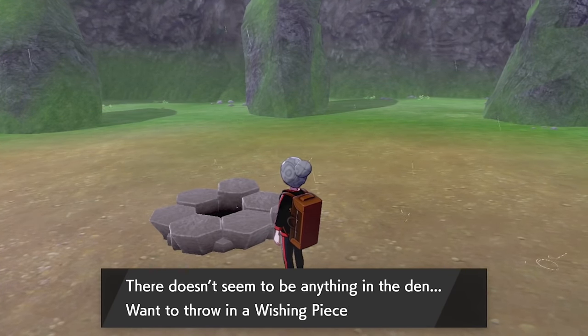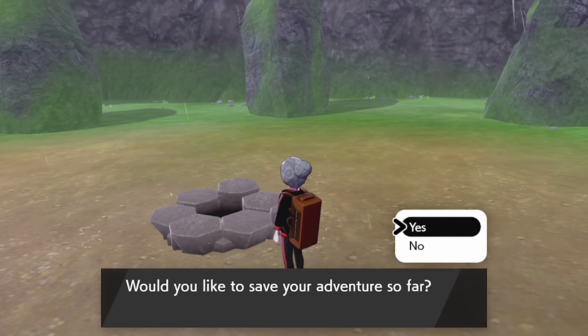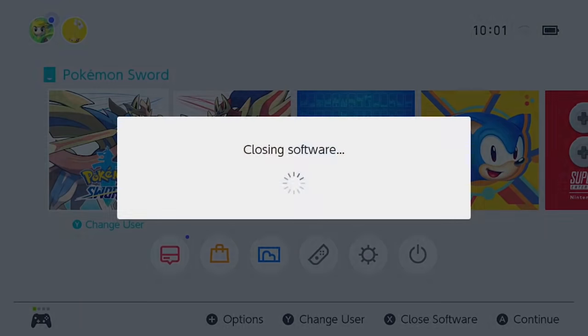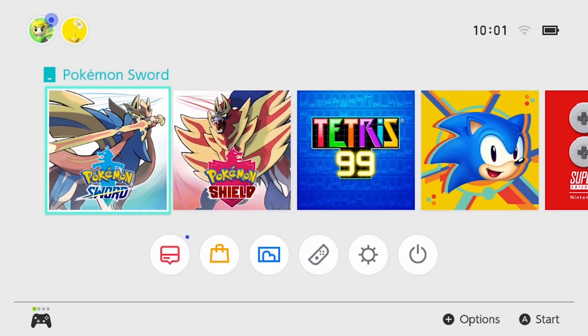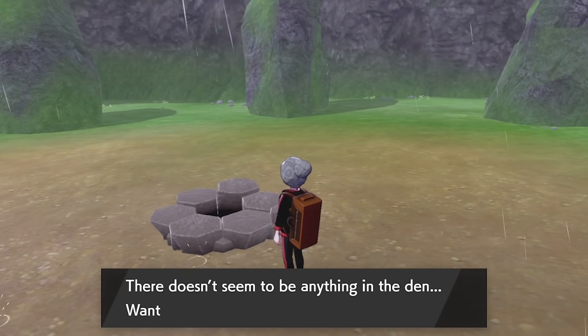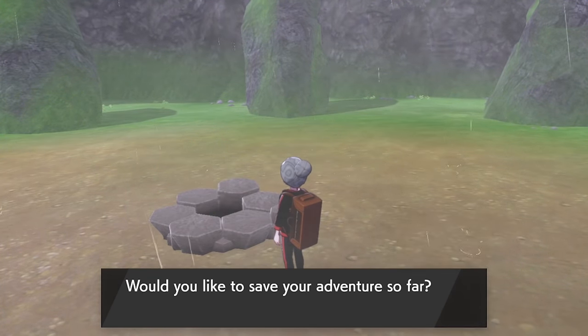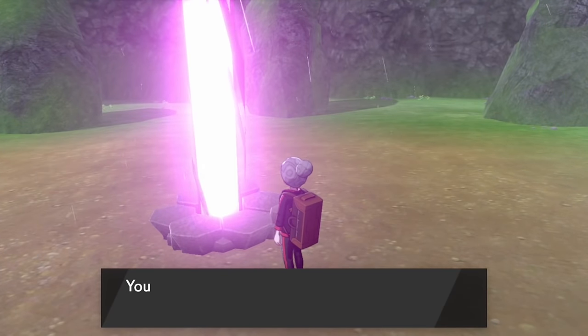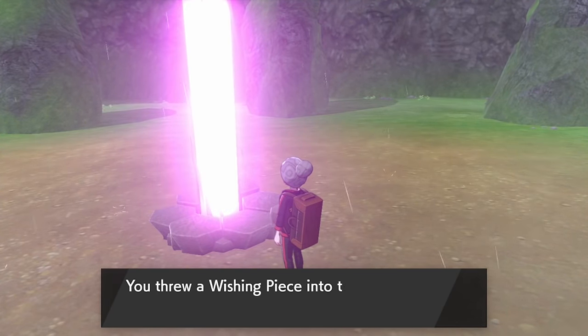Then save in front of this den. The next step is to drop a wishing piece into the den. If you see a red beam coming out, quickly hit the home button and close out the game before the text on screen finishes — this way you'll be able to go back in after resetting and try for that purple beam again without wasting additional wishing pieces. Once you have your purple beam, turn your text speed back to fast and save the game in front of this den.